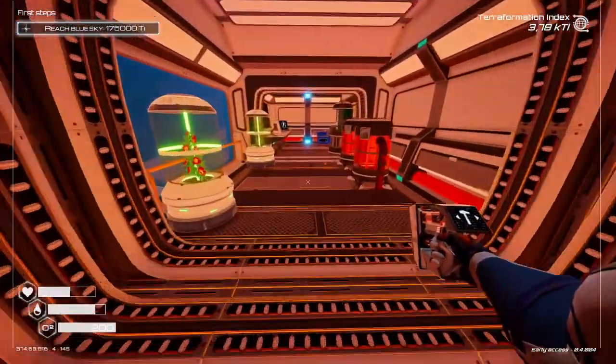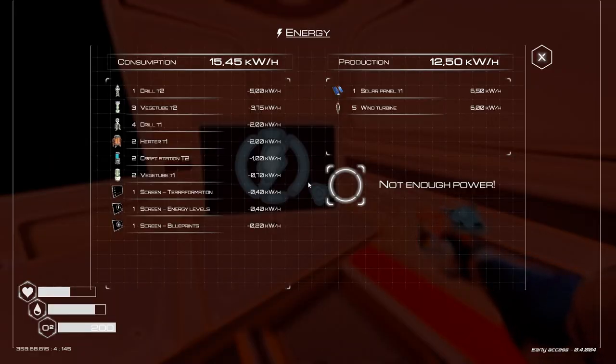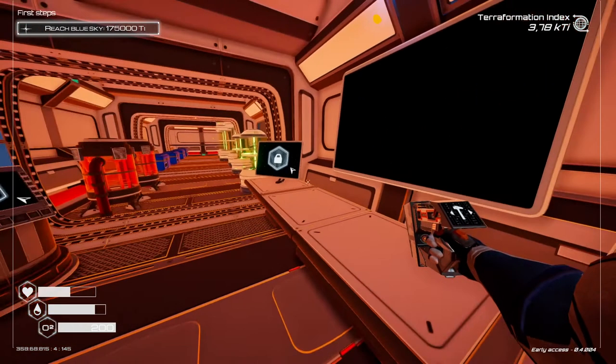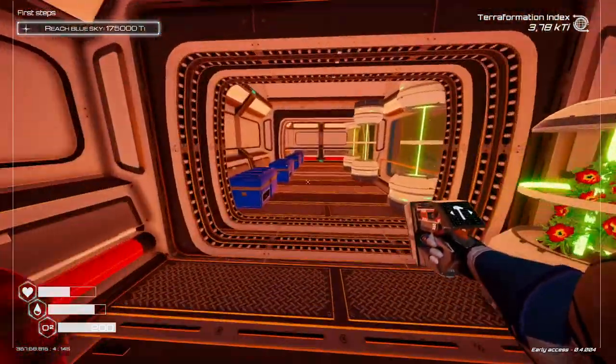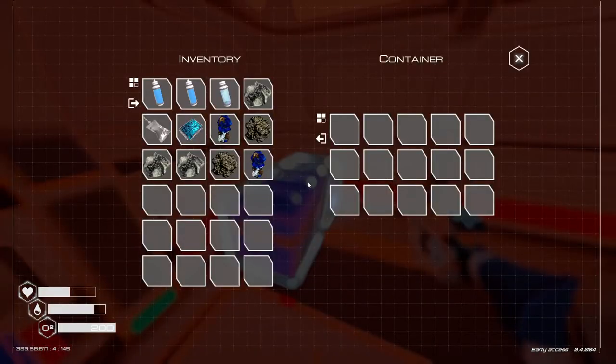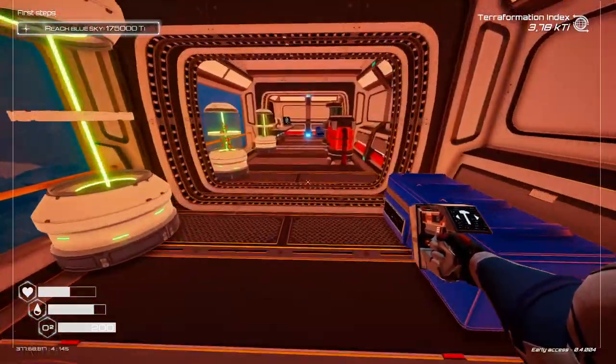Let's check our power situation — 15. We could use an additional solar panel, and for that I need silicone. Do we have silicone? We do. One more solar panel coming up.